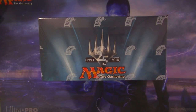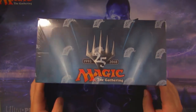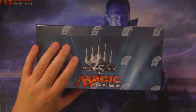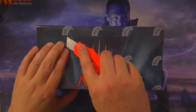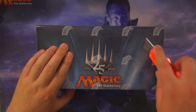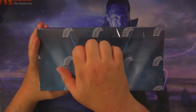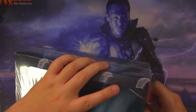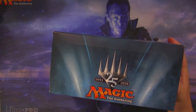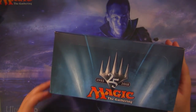Hey everybody and welcome back to another Kraken Pax video. I don't have any more Core 2019, so instead we're going to open up a box of Masters 25. I figured my luck with Bolas was so bad, what better way to prove that my luck is bad than to open up a box of Masters 25 — a set that a lot of people didn't really like because of how hit or miss your pulls could be.